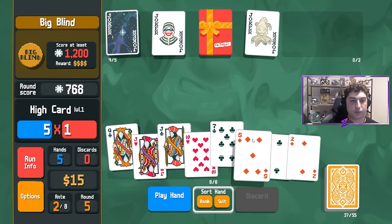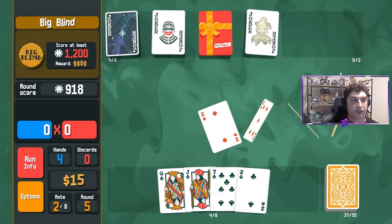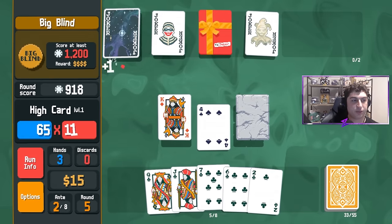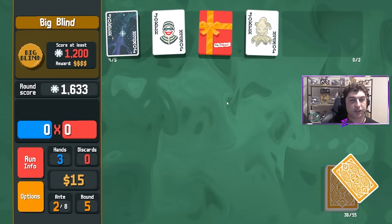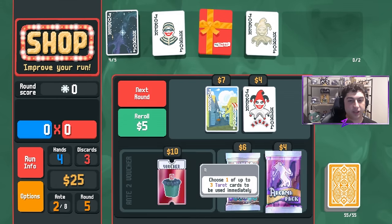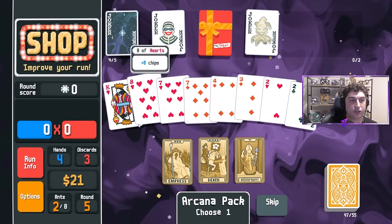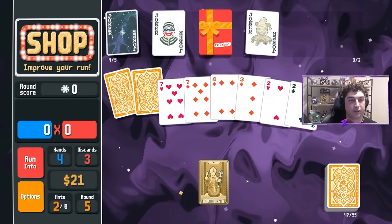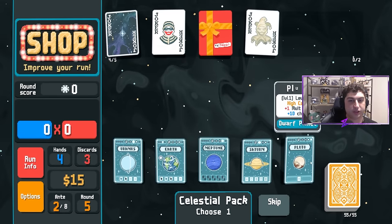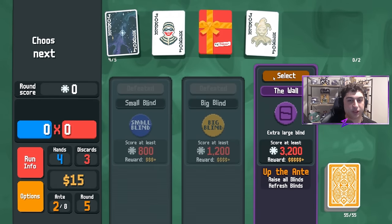I'll play the hearts and diamonds for high card, then play the flush, but first I'll play this high card with a stone card. That was enough — we cleared it. We have a good amount of economy now, we can probably afford to open the Arcana and Celestial. We'll add bonus to a card to get some chips. We're getting some decent mult from Supernova. We open the Jumbo pack and there's Pluto — that's the one we want to see, we want to scale that high card.